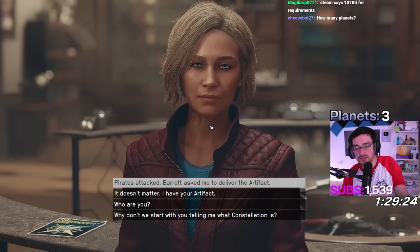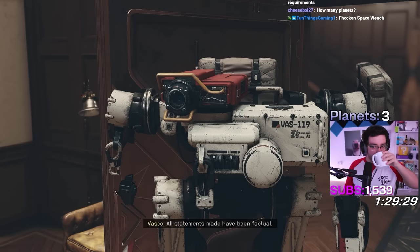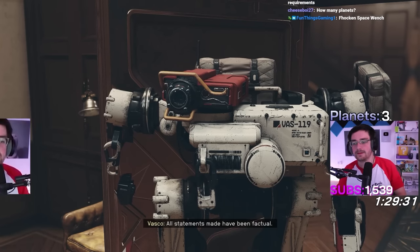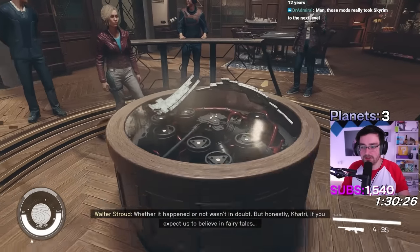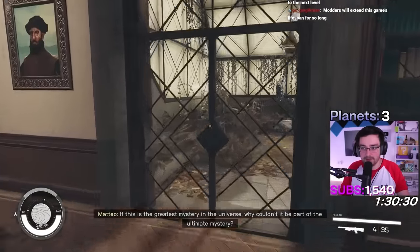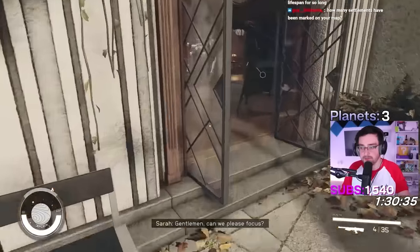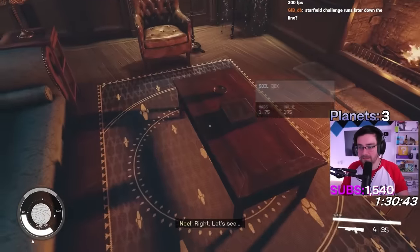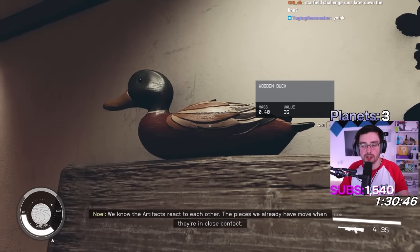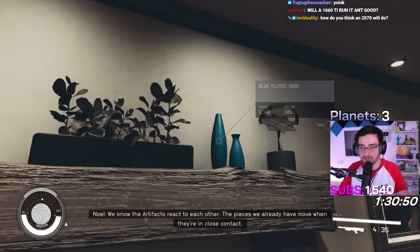Pirates attacked me! Barret asked me to deliver this artifact. Vasco, verify. All statements made have been faxed. Shut up! Fuck you, Vasco. Cool little fun fact — I can put this little artifact on the table and start the whole dialogue. I'm just stealing all this shit. Take anything that's not pinned down! The duck makes some noise when you pick it up.